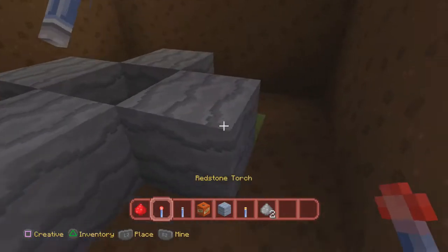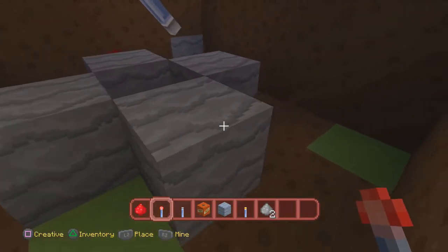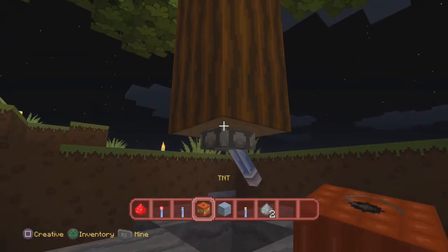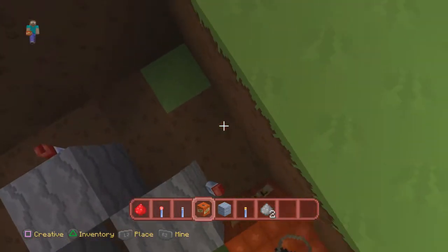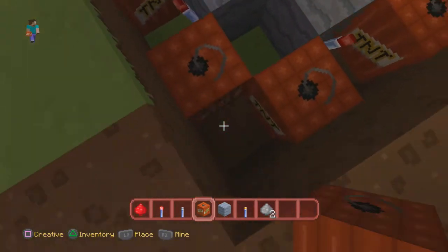That's not the point. You're gonna place redstone torches all around like so. Then you're gonna go over here and turn this on — boom, they all turn off. Next up, you just place your TNT like so, and you are practically done.